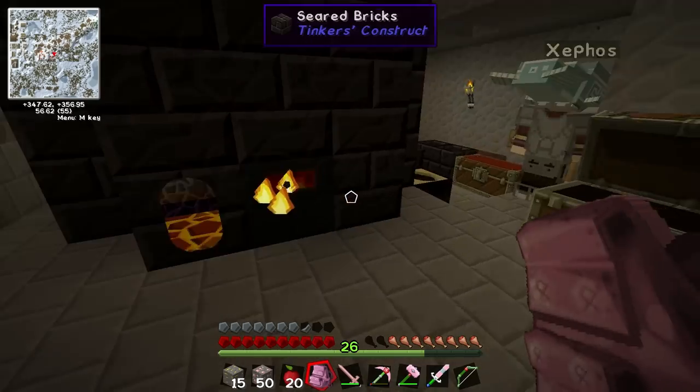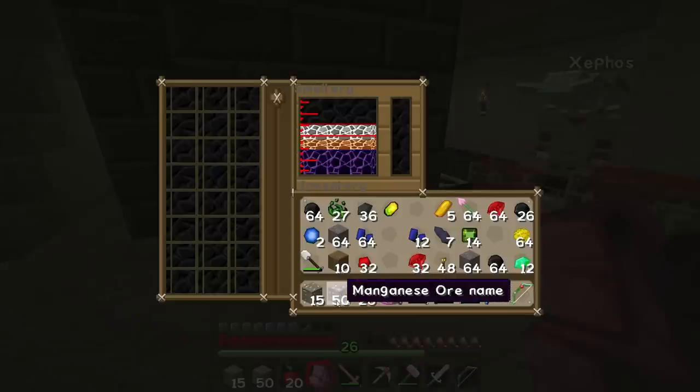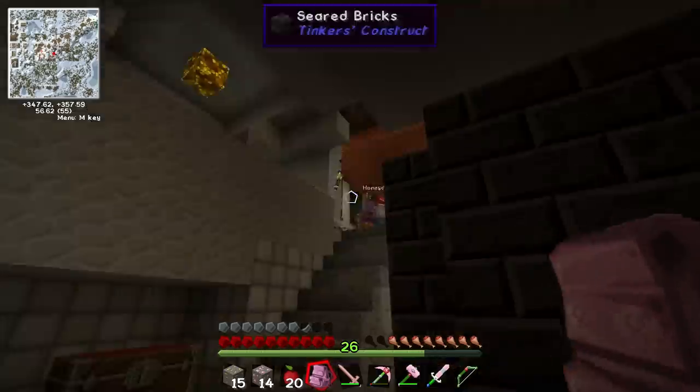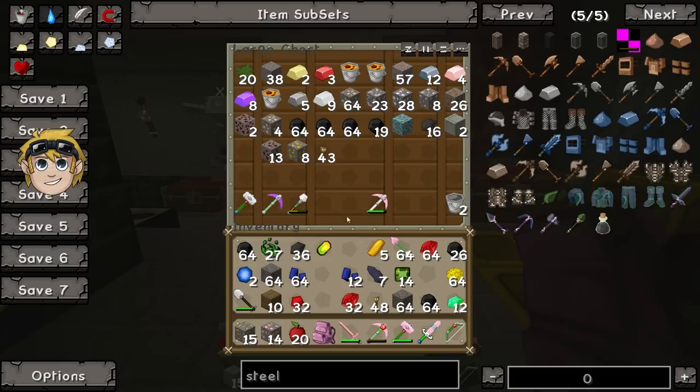I can make steel because I've got a hell of a lot of manganese. Great! Should I start melting that manganese up? If it's the right kind... it is. What's manganese? That's what you mix steel with. We need to grind the iron up though - we need a grinder. No, you just mix it in the smeltery. I've just made an oxygen gear. I'm back in business.